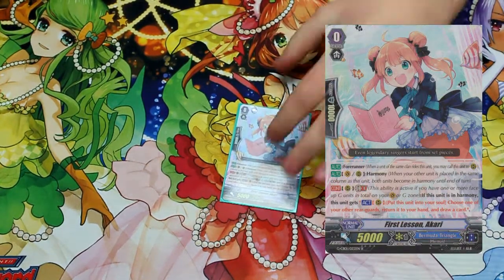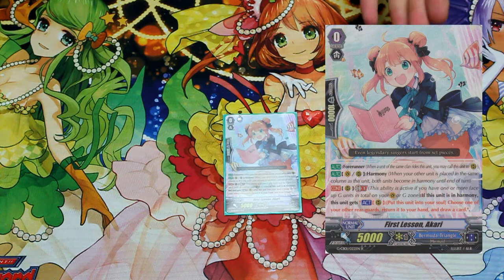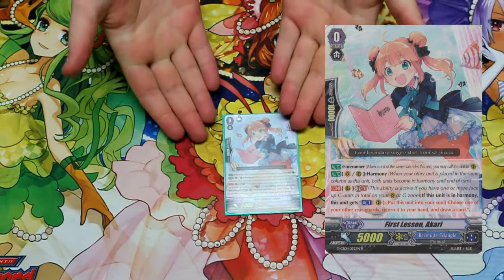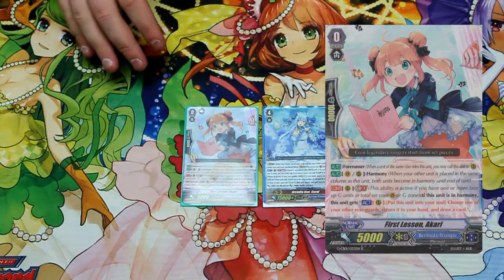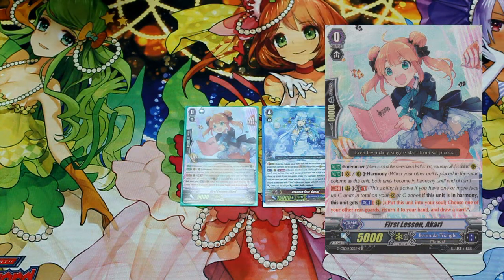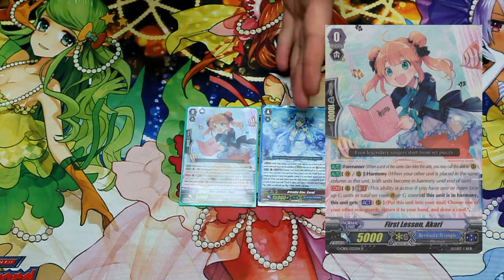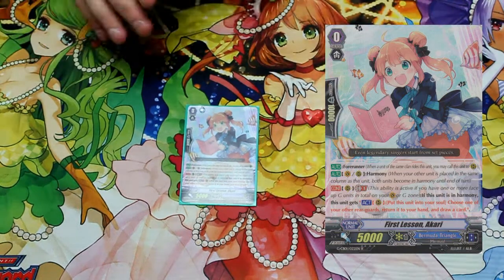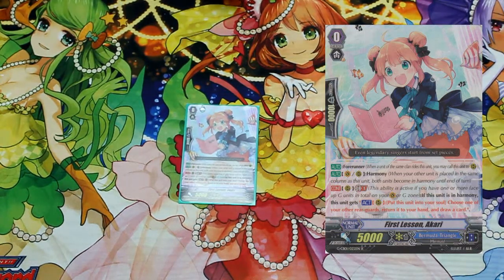The starter is First Lesson Akari. There are people — I have seen deck profiles of Corals that do run the Grade Zero Coral. I'm personally opposed to that solely due to the fact that the way I want this deck to run, I'm going to abuse the heck out of Lyrica to use her skill four or five times in a turn if I can to filter the deck. So in that sense, I don't really feel the need to use the Grade Zero Coral, because this helps me keep reusing Lyrica over and over again. In addition, with Arcadia Star Coral, Lyrica got a whole lot better, because you can go bounce a Lyrica to your hand, filter a Coral out of your deck, call Lyrica down, check top five. I just go through the motions now. So between these two on the first stride, you can get about two or three uses out of Lyrica, or guaranteed three uses if the Lyrica's in your hand. And then if you have any other Lyricas in your hand, it gets even more insane. That's why we're running First Lesson Akari, and in terms of generic Bermuda Decks, it's probably the best starter in general.